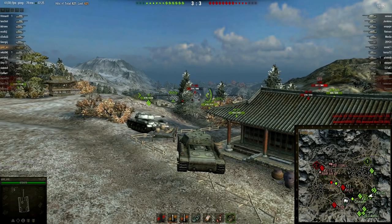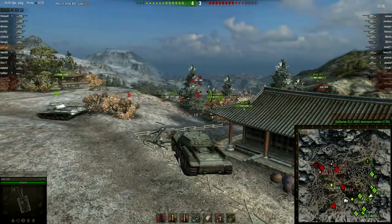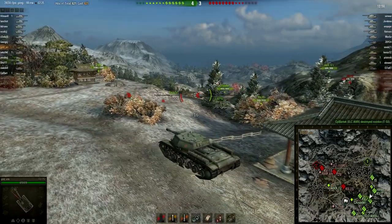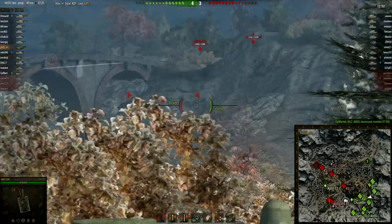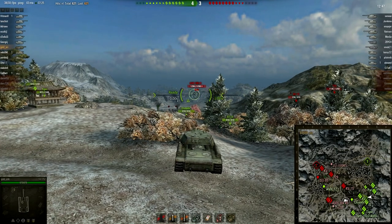Eric takes a hit at the T-150 inflicting 620 damage without getting spotted, of course, because he was shooting through a bush. Good hit. Now he spots heavy tanks on the original line. Let's look — can he do something about them?